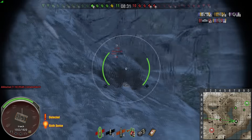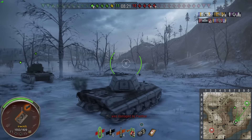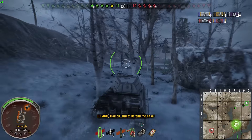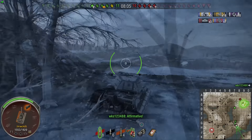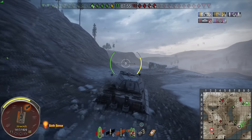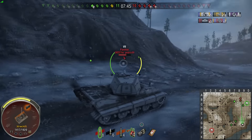The T10 pops back up for some reason, but Ben gets a spotted target assist on him before bouncing a shot from the Panther — though his tracks ate the damage, so that counts as a penetration for the Panther. He moves around toward the base, but as he does, the T10 fires a HE round which hits the floor and the splash does a little bit of damage to Ben's rear armor. Kudos to the T10.